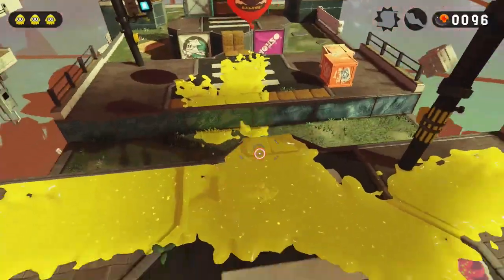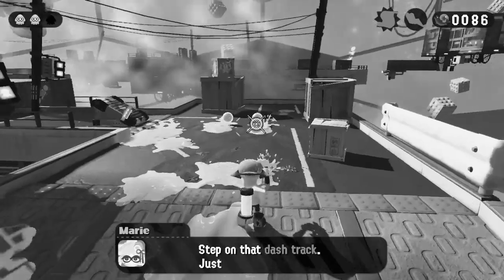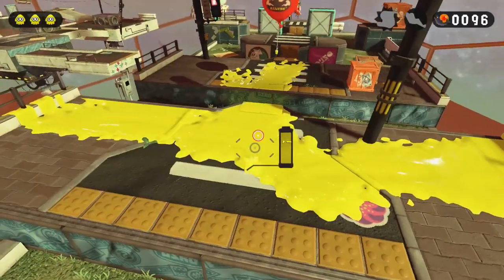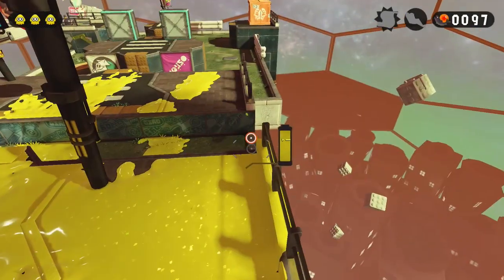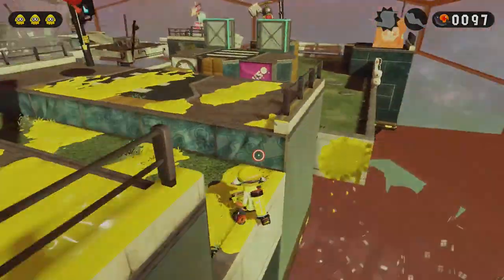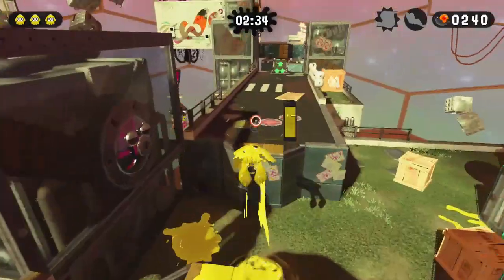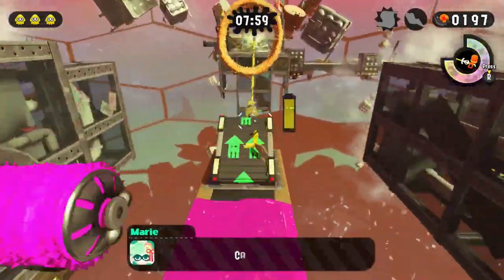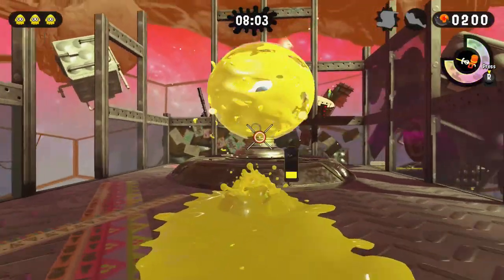Here there is nothing we can do. As I said before, this level is a jumping tutorial, and in this case we are just not fast enough the moment we drop from this platform. I tried many many times, but there's really nothing we can do. Two B-presses here, one jump here, and one more B-press further in this level before finally completing it.